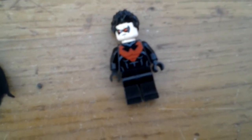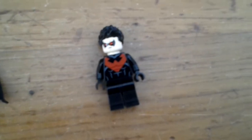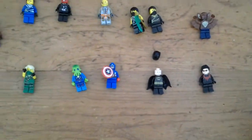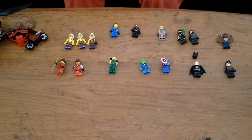Next up, we have Nightwing. He's the bad guy one — he's not the good guy one because he's the red one. He's got a ship, and he's got hair, obviously. That's all of the minifigures now. So we're going on to the vehicles.